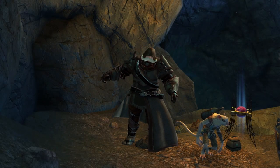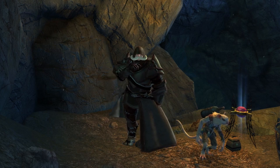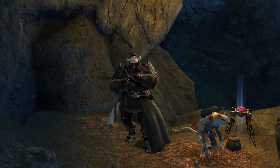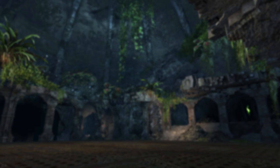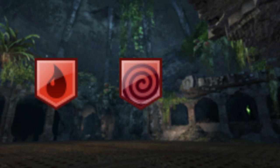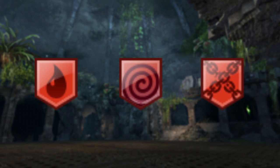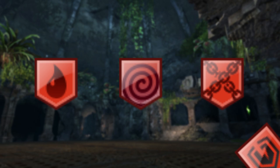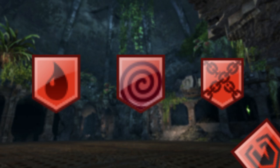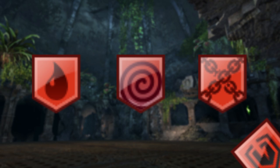That's all of the boons covered. But there is one thing better than boons, and that is of course using conditions to make your opponents useless and eventually rage quit. Conditions come in a few flavors: damaging conditions, which deal damage over time; punishment conditions, which deal damage that intensifies or has an additional effect when the target does something; and control conditions, which don't do damage but are often very, very annoying. Vulnerability is a special snowflake and is a simple, pure debuff. Damaging conditions and vulnerability stack in intensity, and control conditions stack in duration.